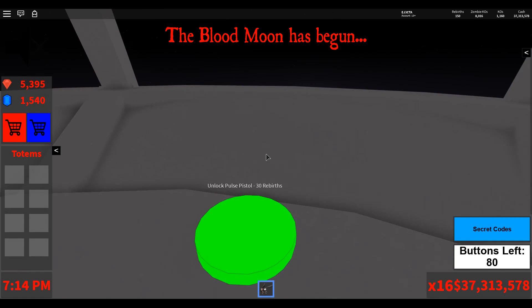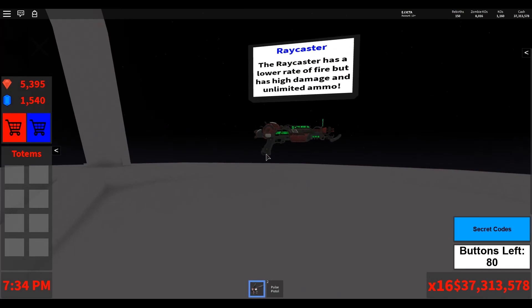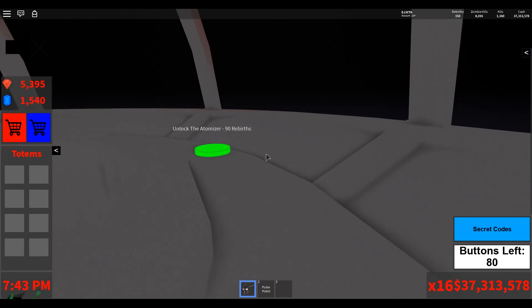Now let's move on to weapons. At 30 rebirths, you'll unlock the pulse pistol. The pulse pistol is a fantastic gun — it has a very high rate of fire and unlimited ammo. All the guns up here have unlimited ammo, though they still need to be reloaded. At 60 rebirths, you'll unlock the ray caster, which has a lower rate of fire but does high damage, and again has unlimited ammo.